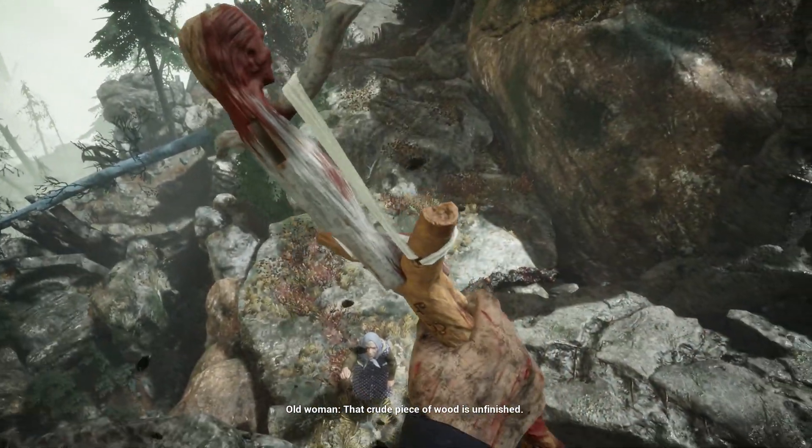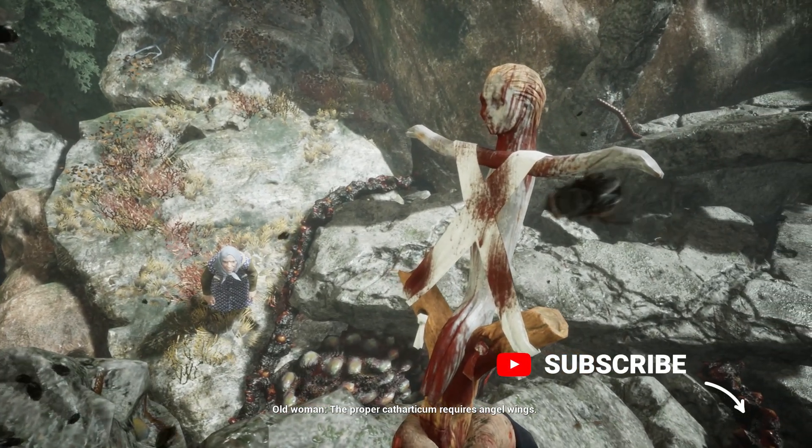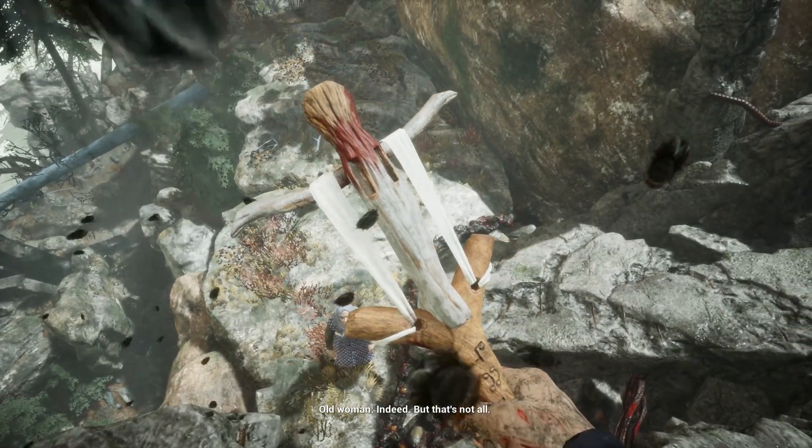That crude piece of wood is unfinished. The proper catharticum requires angel wings. So I should mount wings on the totem? Indeed.